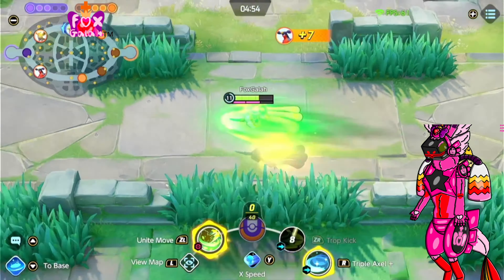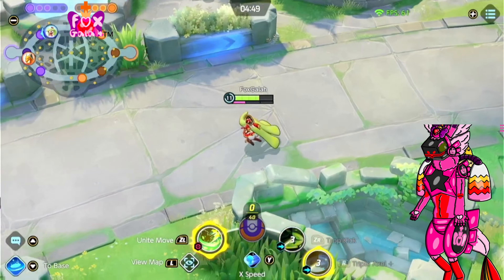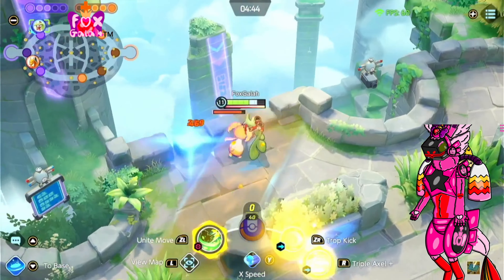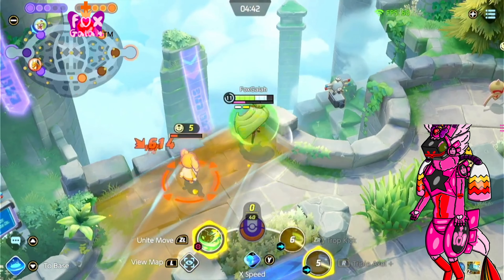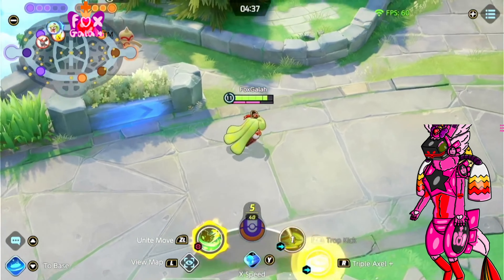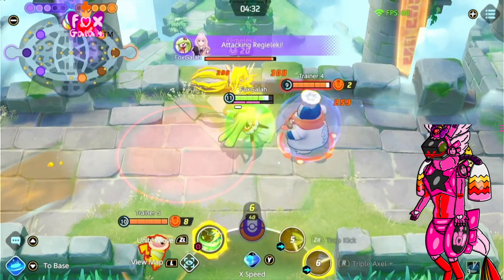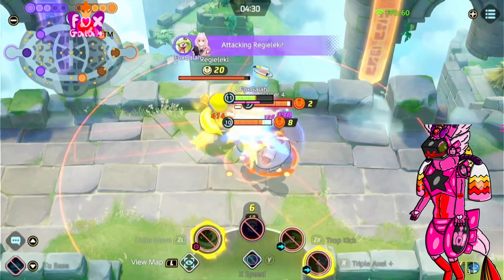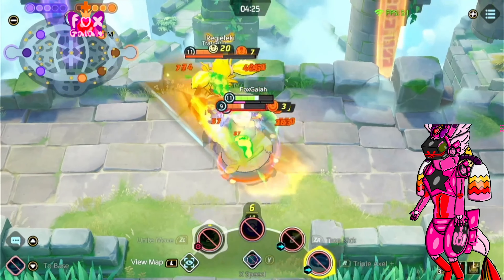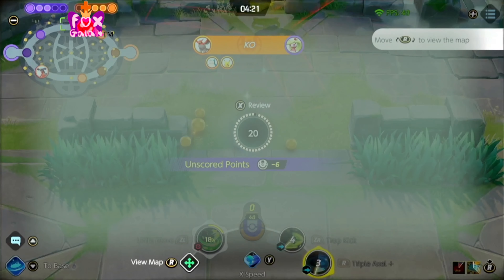Now I'm going to go to this goal zone in order to defend it. That Talonflame is gone. Let's get this Pokemon for her points. Regieleki has spawned, so let's try and get him. Here comes some enemies — now all we have to do is defeat them. I use my unite move and I'm attacking them. Welp, they were too strong.